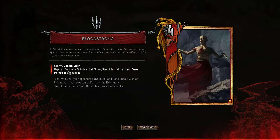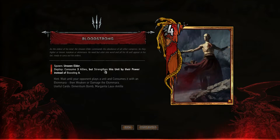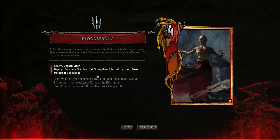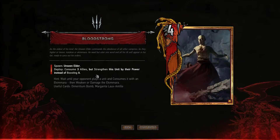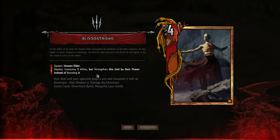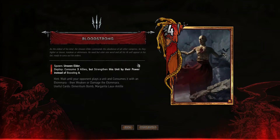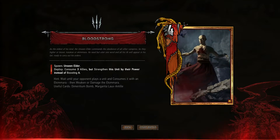Unseen Elder is a leader used in consume decks. When deployed, he consumes three allies but strengthens this unit by their power instead of boosting it. In its basic form, you consume an ally or a card from a graveyard — that card goes away into the graveyard and the unit that consumed it gets boosted by the strength of that consumed unit.